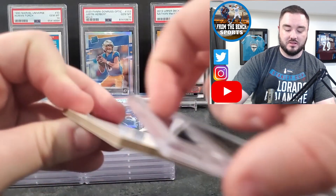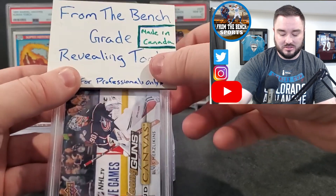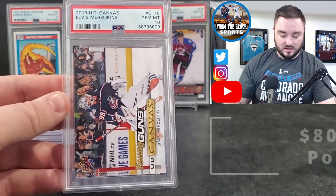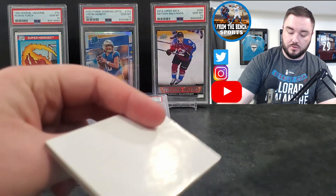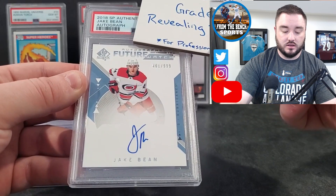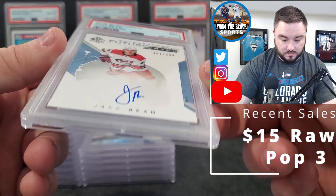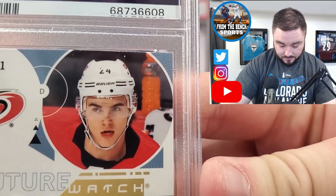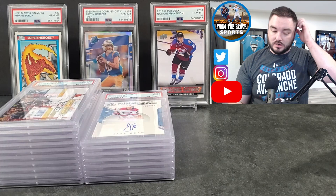I thought maybe Elvis Merzlikins might take a run this year with Johnny Gaudreau and Patrik Laine, but Columbus has been having a rough year. Elvis Merzlikins Young Guns Canvas — another PSA 10! Next up, Jake Bean Future Watch auto — picked it up pretty cheap, thought I'd grade it, and it comes back a PSA 9. Maybe a corner issue on that top corner.